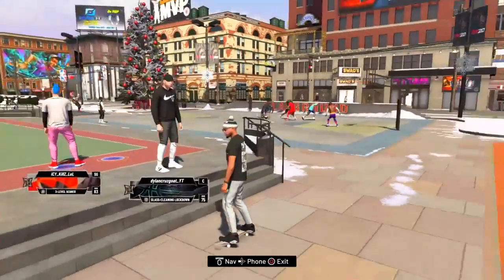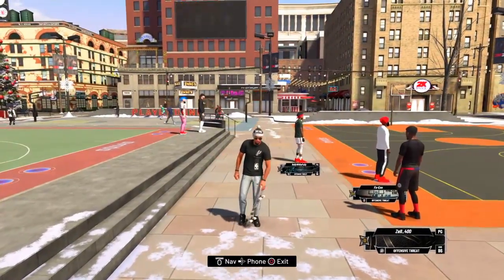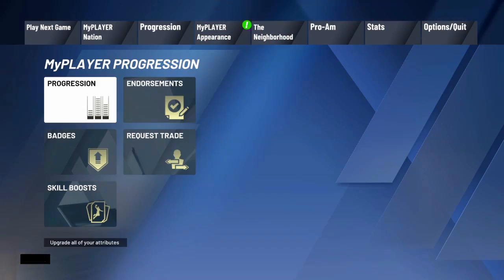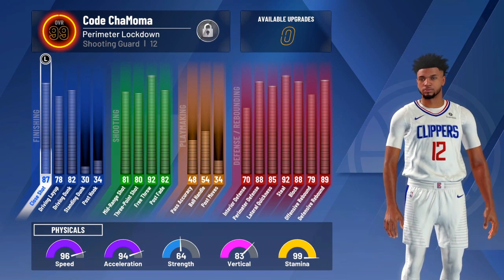For a play shot creator, a playmaking slasher, a two-way finisher, a perimeter lock, an inside — it doesn't matter what you are. This is the guide to help you get your badge progression very fast on defensive badges.